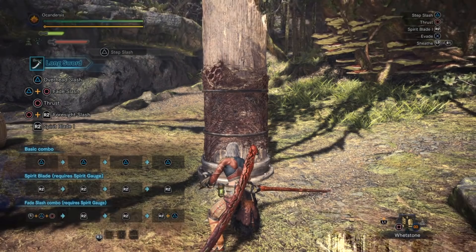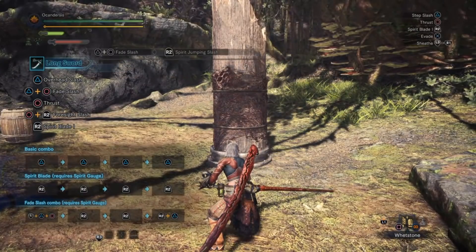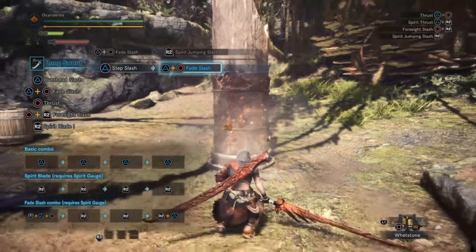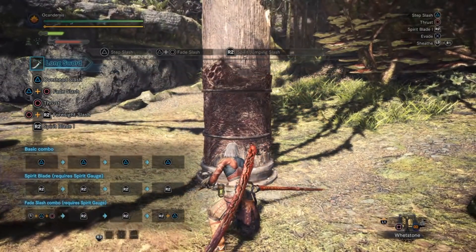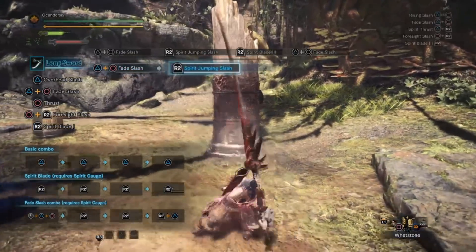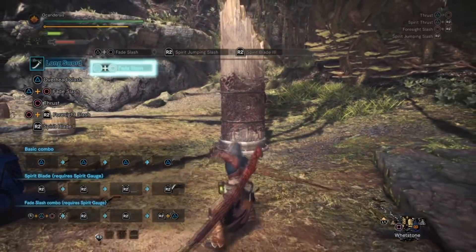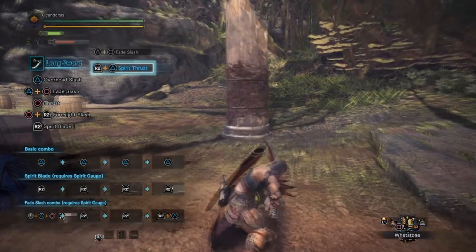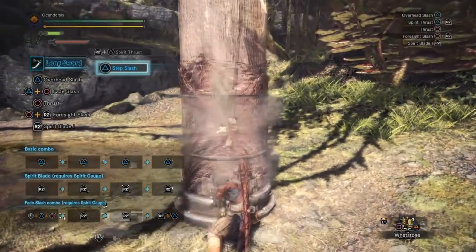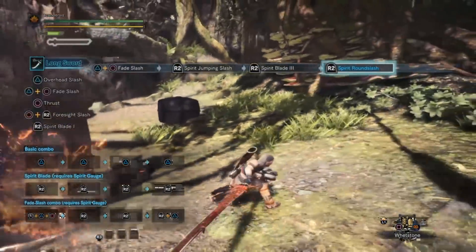Now we're going for the last combo, called the Fade Slash combo. After performing a Fade Slash, press R2 to perform a unique Spirit Blade move called the Spirit Jumping Slash — it's unique and can only be performed after the Fade Slash. The chain continues with Spirit Blade 3 and then ends with a charge attack, though you can also chain the fourth attack of the previous Spirit Blade combo, which ends in a much cooler way.